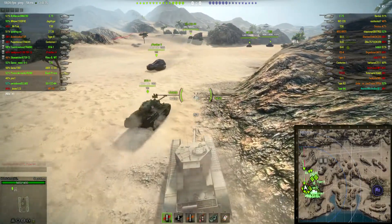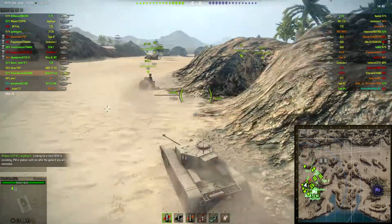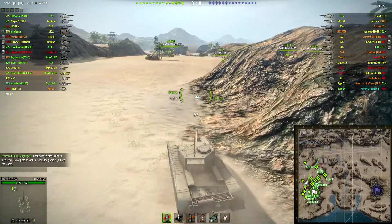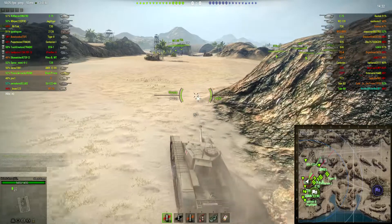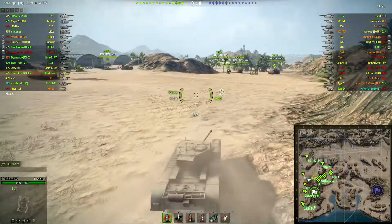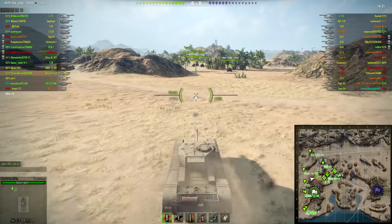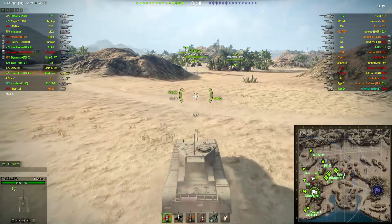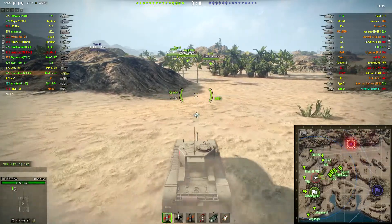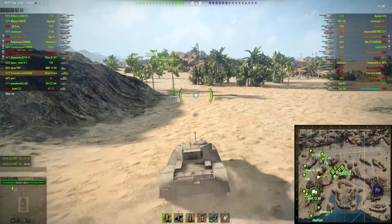Hey guys and gals, this is Sonic Arrow with the tier 7 British heavy tank, the Black Prince, and there's four tier 9s on either side, so it's not that great of a matchup for the Black Prince. It has good armor, however the hull armor isn't actually that great — it's the turret armor that has all the power. It's really slow so it's not great trying to get into position, and I haven't really played this tank for a long time so I thought I'd just give it a try.